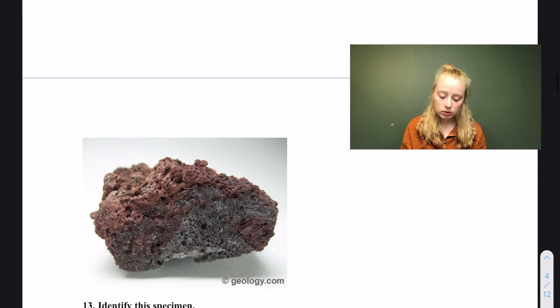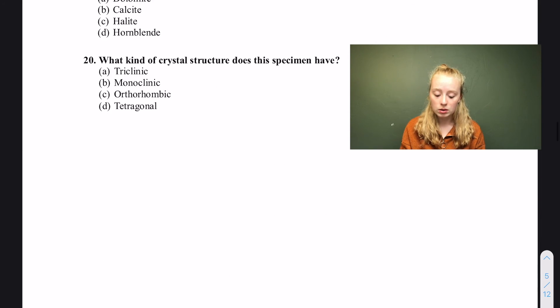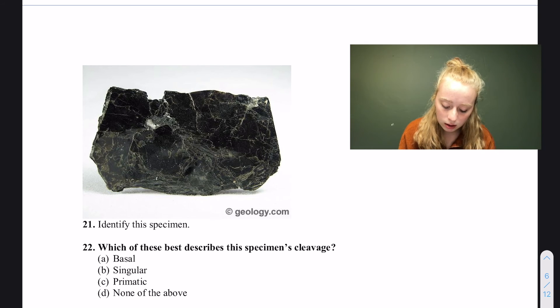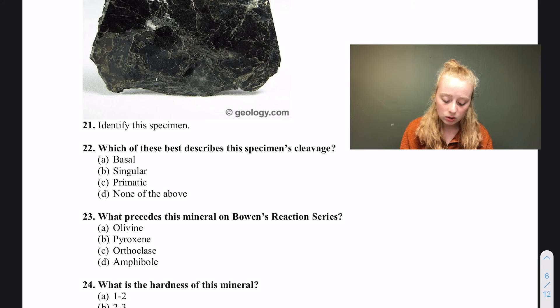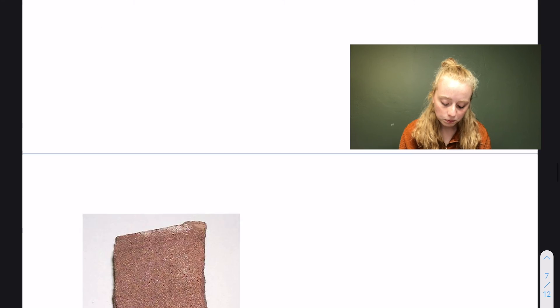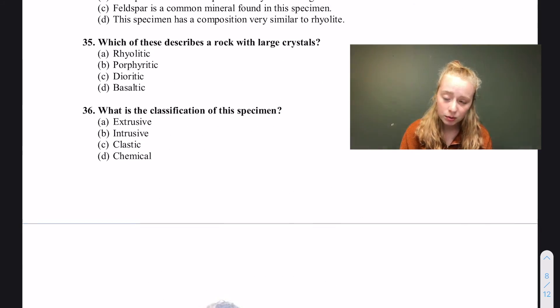The next one is pyrite, and so on and so forth. As you can see, they'll just give you a specimen and you'll have to answer questions about it. Here's some sort of mica — I believe it's biotite — and you'd answer all the questions about it. This is a really good way to find out what to put in your binder. I'd recommend having a lot of pictures in your binder so you know what specimens look like and how they behave.